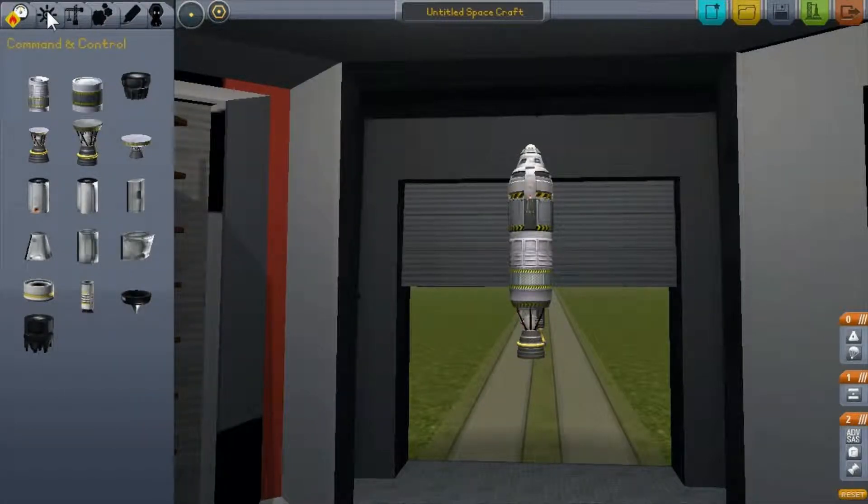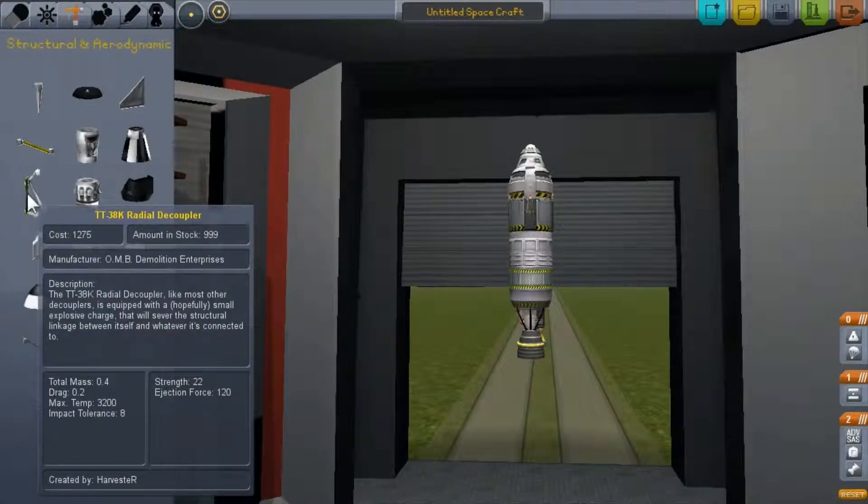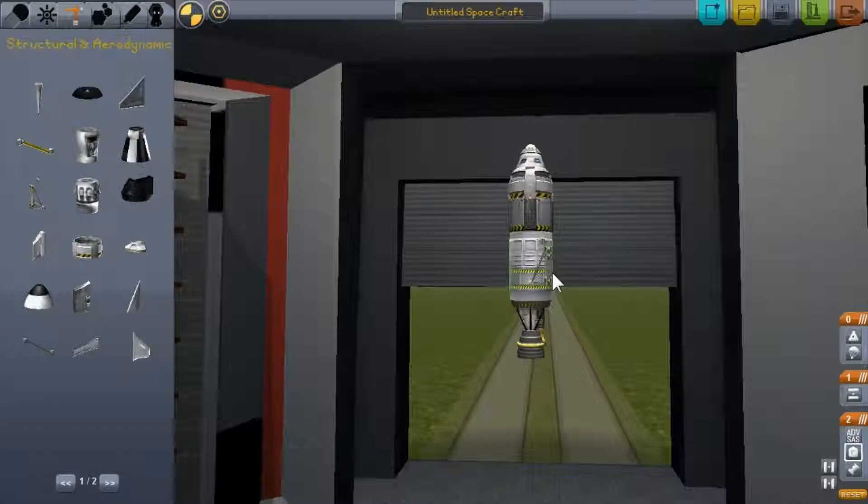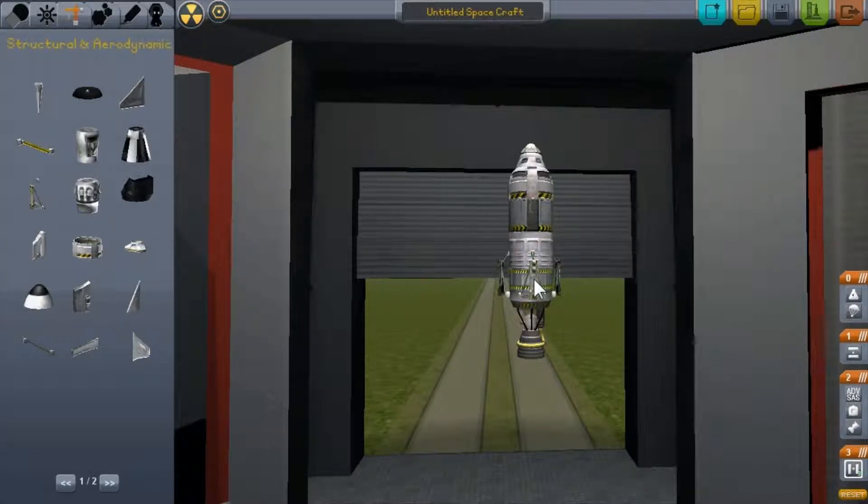Next you're going to want to get the radial decouplers. But first, let me explain symmetry mode. Instead of explaining it, I'll just show you — set to two and it adds two parts opposite each other, or you can do three, four, six, eight. What we're going to do here is three. I'm just trying to do the most basic, simplest, best design to achieve orbit around Kerbin.